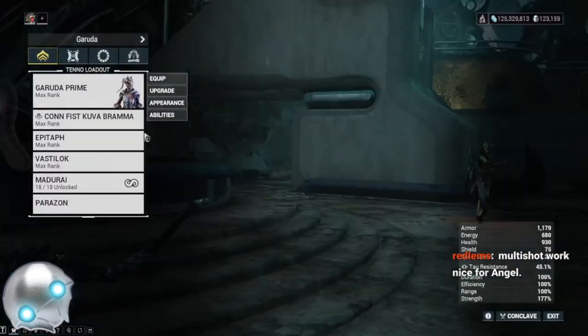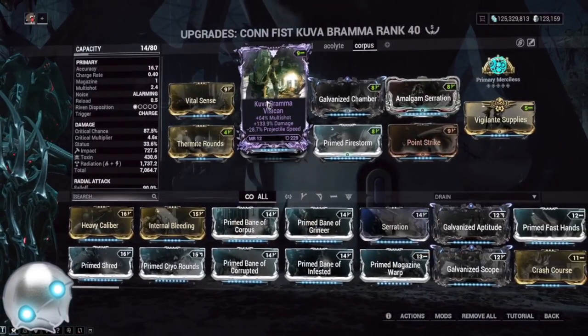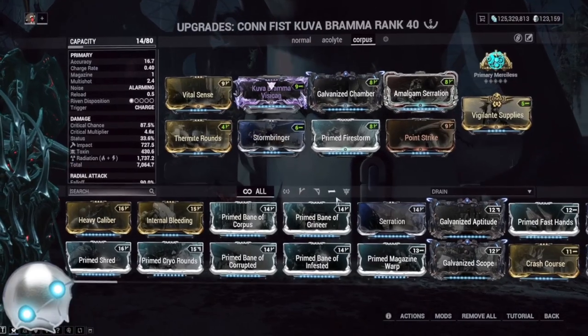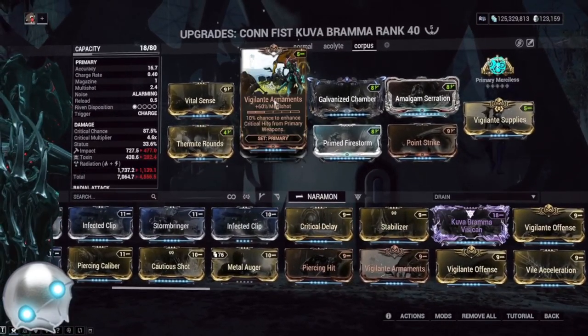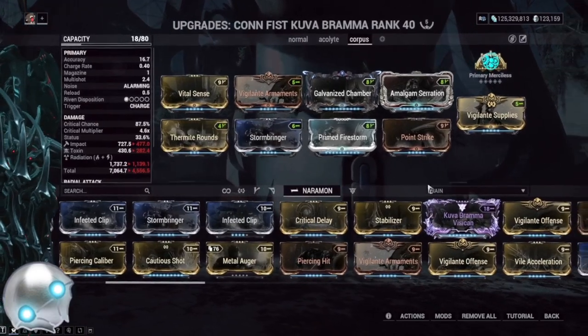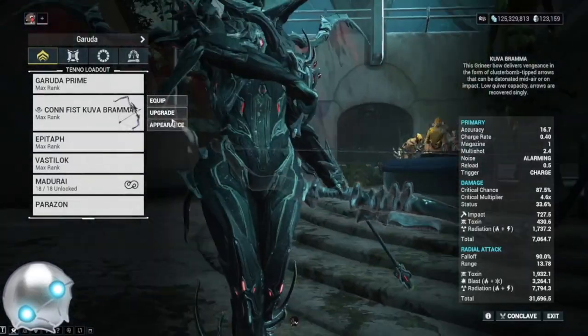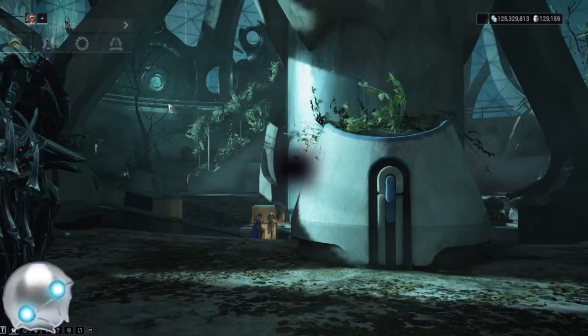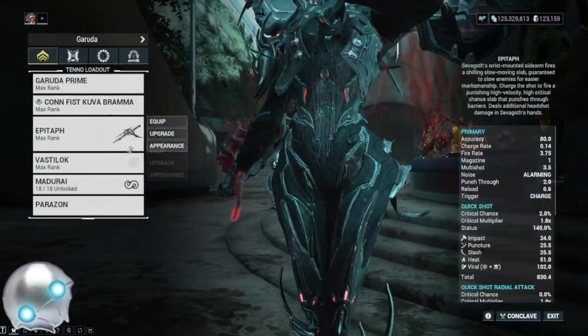Spoiler warning — you've been warned. Why'd you even click on the video title if you don't want spoilers? These new Void Angel enemies are going to be spawning on Zaramon missions. They're pretty much just mini-bosses — think of them like a Kuva Lich basically. We're going to show you today how to insta-kill them as fast as possible, and also how to go about farming them.